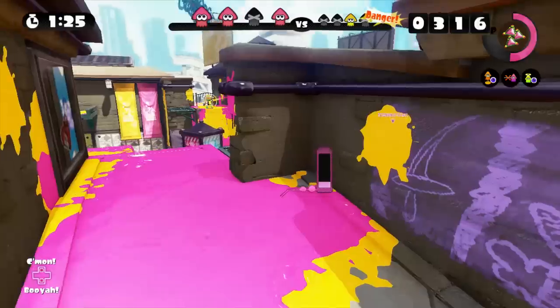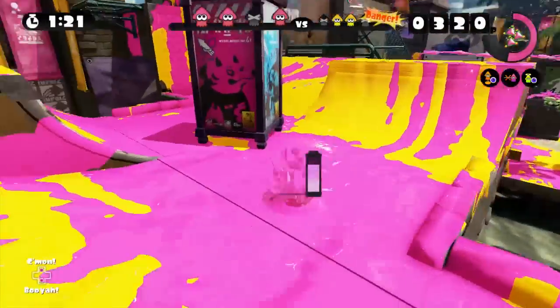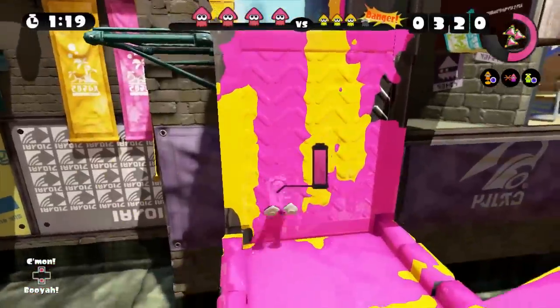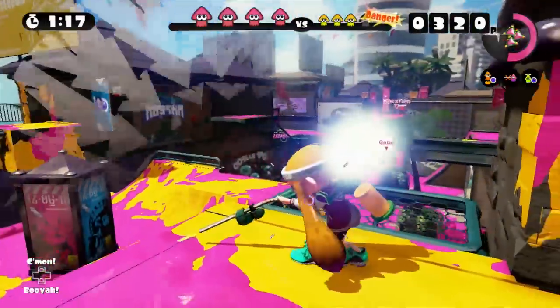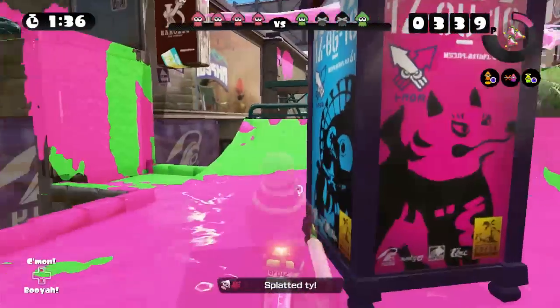The Splat Charger is the basic framework of the sniping weapons in the game. Unlike shooter type weapons, holding the fire button will charge your shot, increasing both range and damage. Releasing the button will release the ink. At full power, you will always splat someone in one hit.